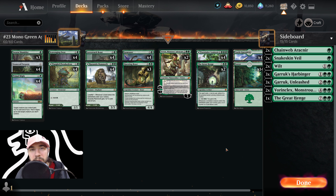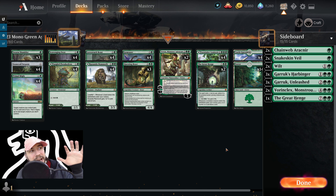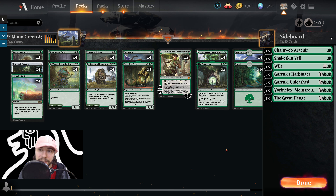Hey Planeswalkers, Mithras here. Hope you're doing well and staying safe. Welcome to today's episode of Top Deck. We have a Fast and Furious Mono Green Aggro deck for you here — it's Top 25 by Rint. I appreciate you tuning in. We have a lot to go and cover, so please feel free to ask comments down below or hop on the Discord server if you do have questions.